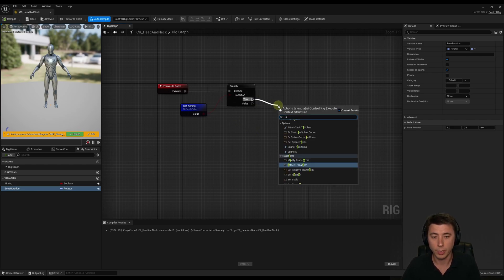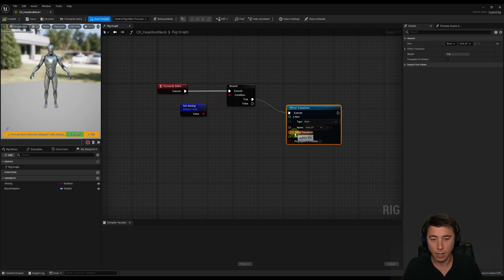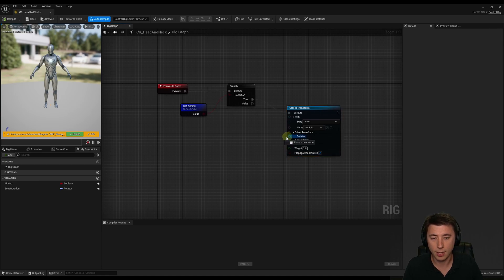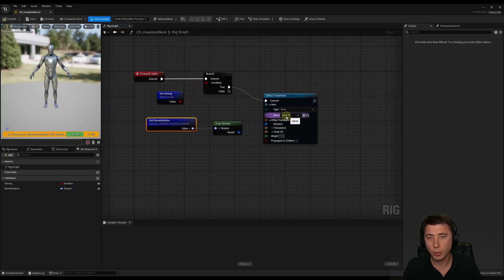From the true branch, we're going to use the Offset Transform node — it's of type bone. We select the bone we're transforming; if we search for 'neck' we can choose neck_01. I can expand our transform because we don't need to change translation or scale, just the rotation. The challenge here is that the rotation is a quaternion — another way of storing rotation data that's different from a rotator. So we need to translate our rotator into a quaternion by dragging out a pin and using 'from rotator', then connecting our 'bone rotation' variable.